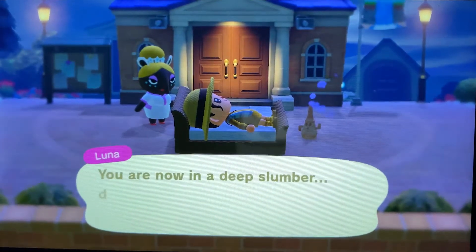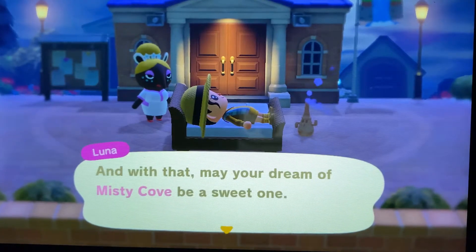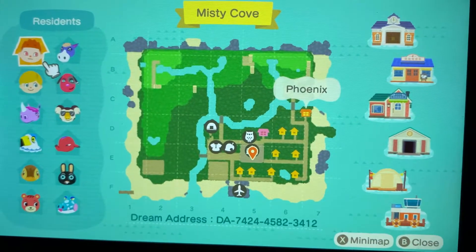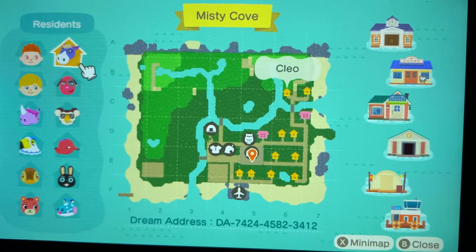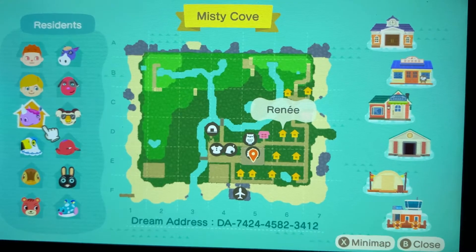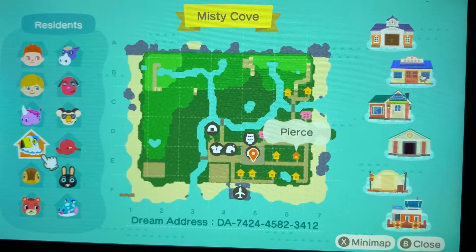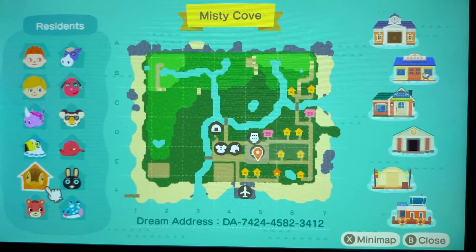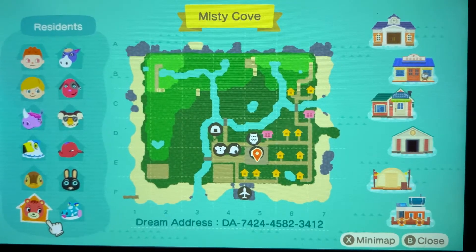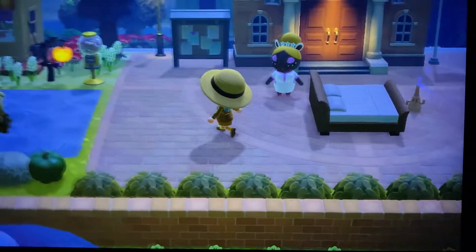So let's take a look at Misty Cove! First let's look at the map. We have Phoenix here. Phoenix has Cleo, Cherry, Ozzy, Renee — I've never seen Renee before — Eugene, I've never seen him, Sid, Pierce, I love Pierce, Molly, Molly's my favorite, Cole, I don't think I've ever seen Cole before, Allie, and then Sherry. We have the south-facing river and the east-facing river. Let's take a look — here's our town hall.